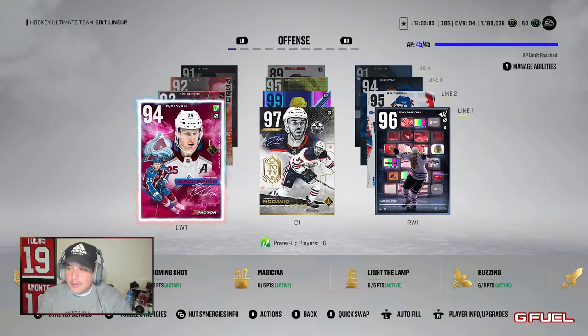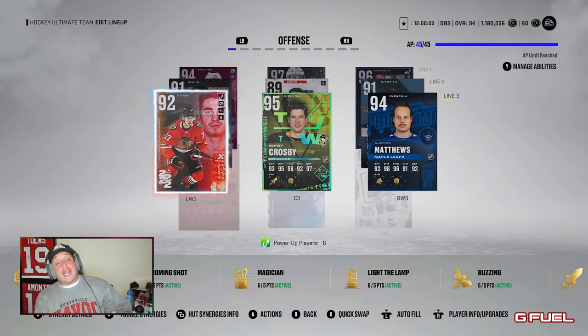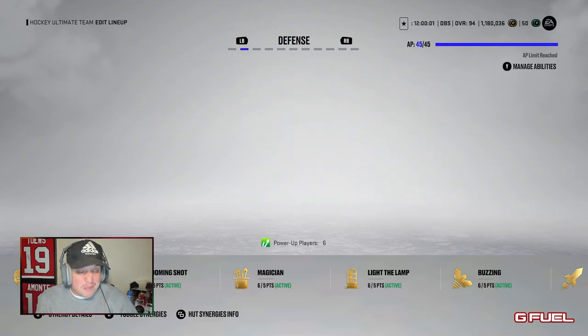Hey guys, what is up? Besides One here. This is another NHL 22 Hockey Ultimate Team video today. We're debuting a couple cards. To be honest, I haven't recorded a video in a hot minute, so technically I'm debuting lots of cards — we're debuting 96 Kane, 95 Crosby, 94 Matthews.